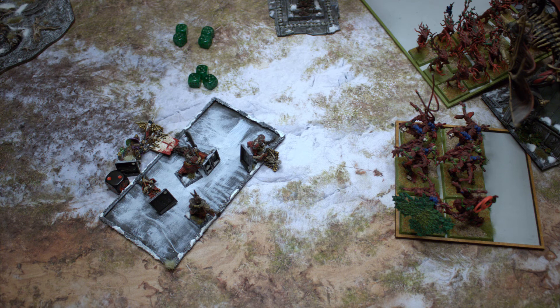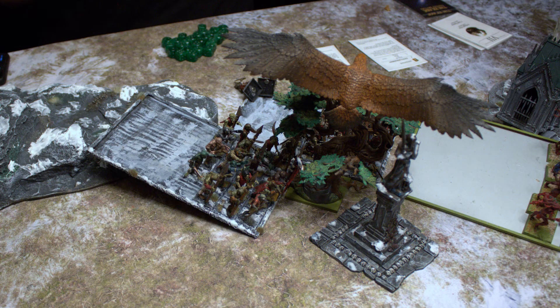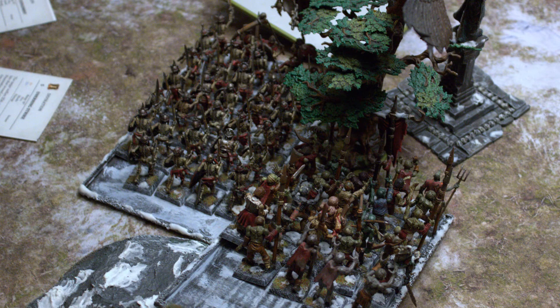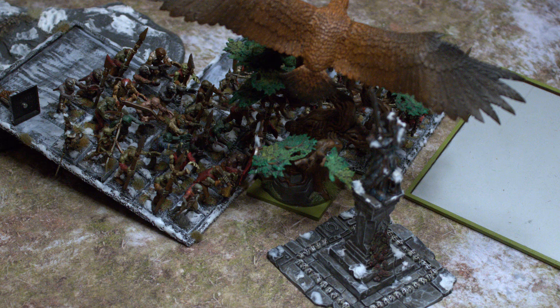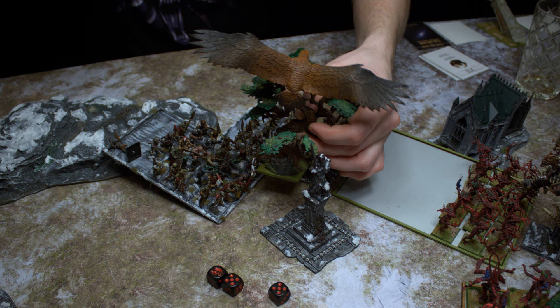Last Turn: The Zombies charge the Eagle. In magic I cast Arise rolling four dice and miscast on fives — 10 Skeletons and 10 Zombies return. The Vampire Lord takes one wound from the miscast but gets it back from the spell and then loses it again — still on five wounds. If I don't kill the Eagle but only make it flee, I can pursue with the Skeletons and overrun into the Dryads. The Eagle kills one Zombie; Skeletons make two wounds on the Eagle, leaving it on one. The Zombies make one hit and the Eagle dies — but no pursue move for me.